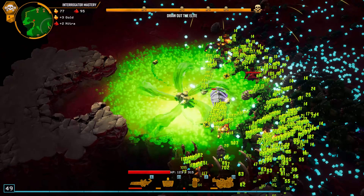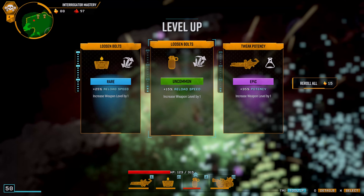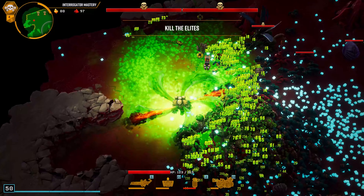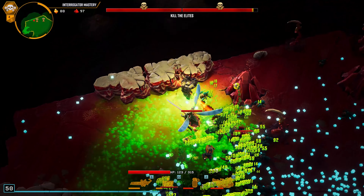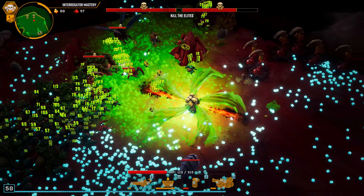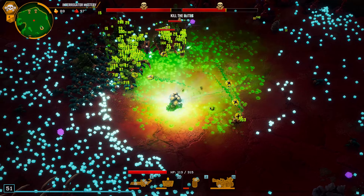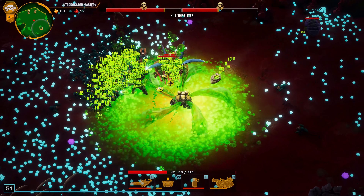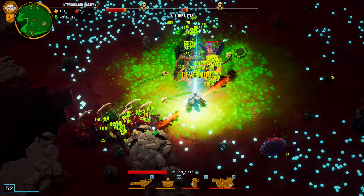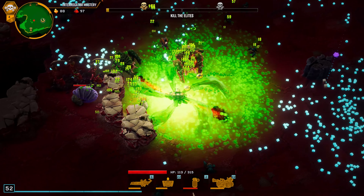Go for that reload speed. The reload speed — nope, that was close. I see the magnet over there. We'll grab it — just kill those first. When I apply the DOT the damage is insane. Really low HP — more reload speed. He's about to die.